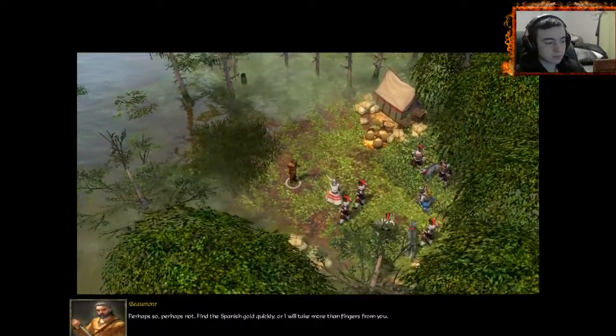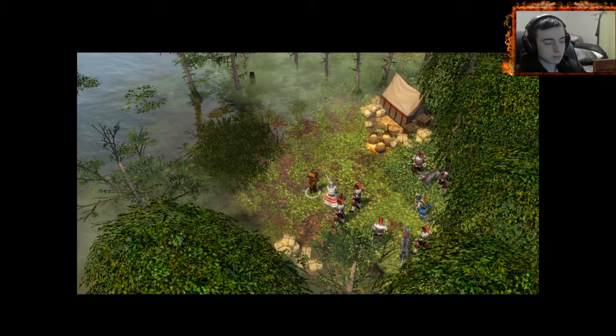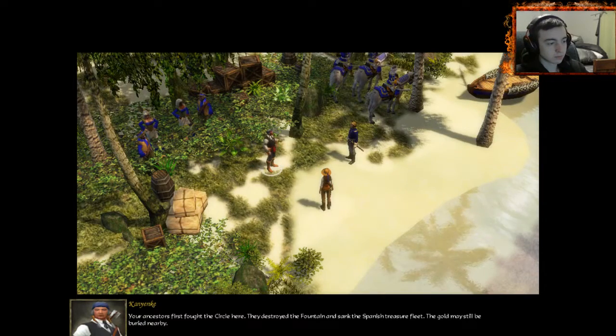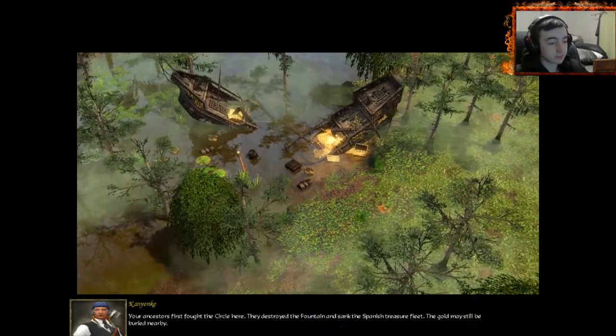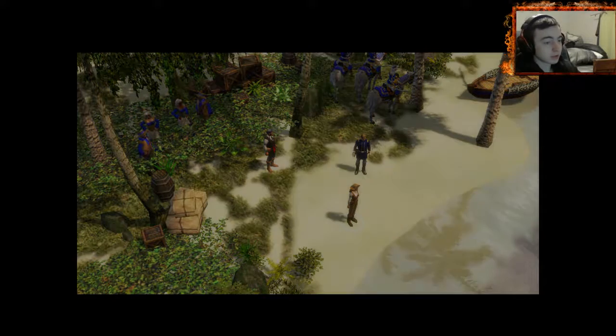Perhaps so, perhaps not. Find the Spanish gold quickly, or I will take more than fingers from you. Savage. Your ancestors first brought the Circle here. They destroyed the fountain and sank the Spanish treasure — remember that mission? The gold may still be buried nearby. Don't worry, Beaumont won't get that gold. A lot's changed. This was a nice little area, now it's a swamp.